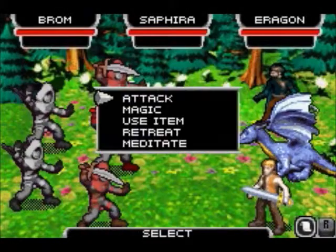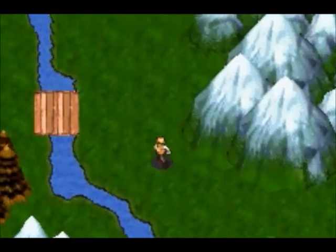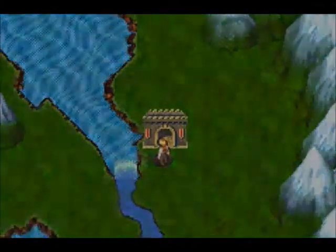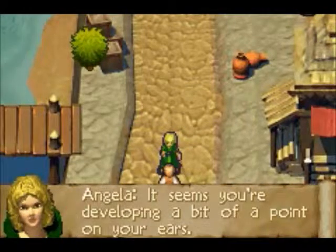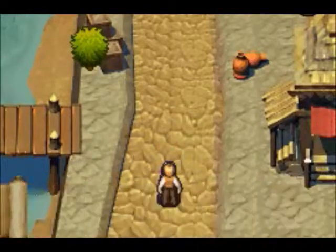Have Angela join us instead, and we can go fight those guys at the dock now that we have a third party member. Angela will never join you on the map — ever. She never joins you because Sephira's here. She'll never be here when Sephira is here. Since Sephira cannot go into towns, Angela will go instead. See? Angela's waiting for us. And Angela has joined the party.